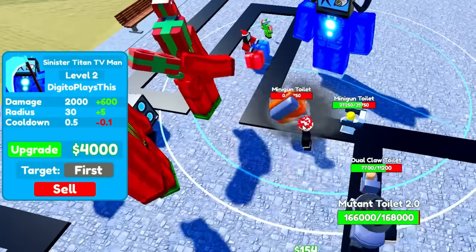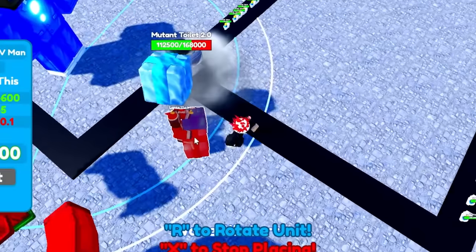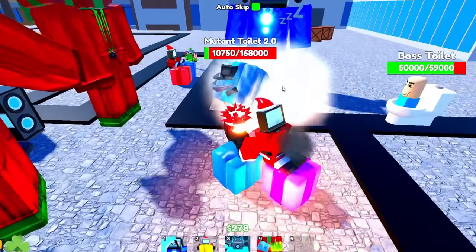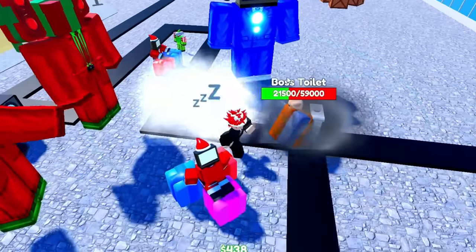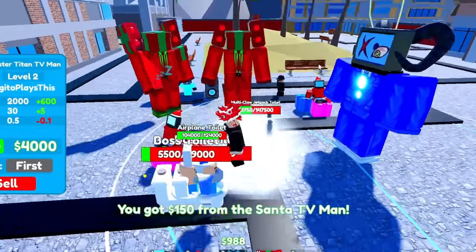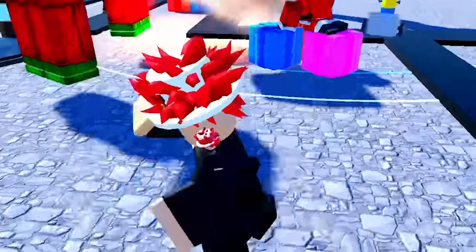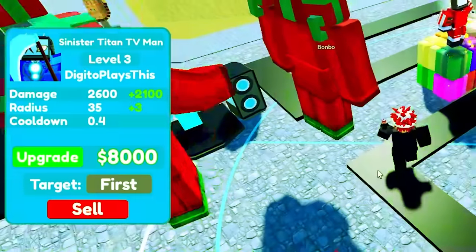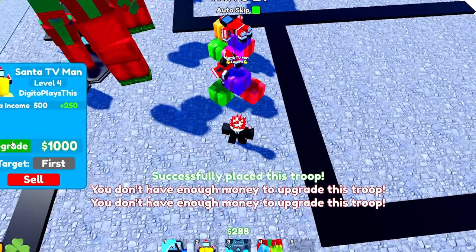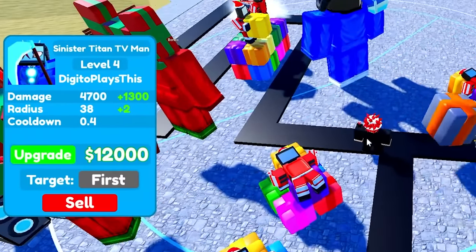There we go — upgrade it. The range is insane! I'm gonna go ahead and place one of my Santa TV Man right there so he can just take the extra hits. Look at this — the Mewin 22.0 can't even get through, he goes so slow! This is broken, guys. Tell me in the comments if you agree. This shouldn't even be a thing — it's too overpowered. I want to max him out. Upgrade the Sinister Titan TV Man again. Let me also upgrade my money unit and place some more.